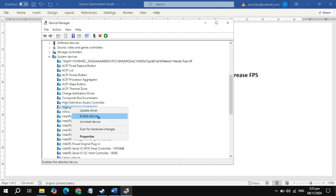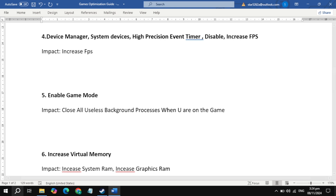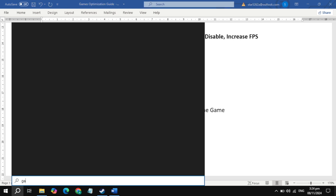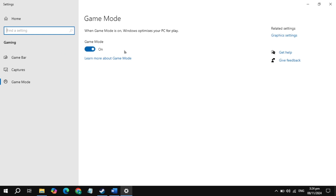The next setting is to enable Game Mode. Go to your Windows search and type 'Game Mode Settings' and open it. Now just turn it on.